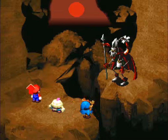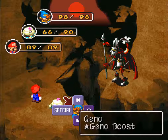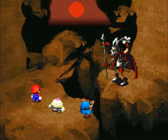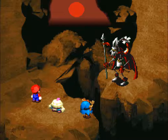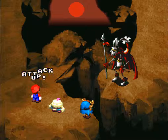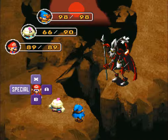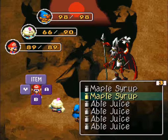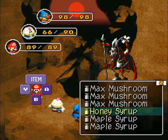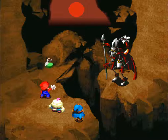Geno Boost may be able to use the flower power, but I bought a bunch of maple syrup so we're going to be fine. Try that again. And Geno Boost lasts for the entire fight, unless something like a move called Shredder gets rid of it, or the character dies. So it's basically the most powerful attack you can use.